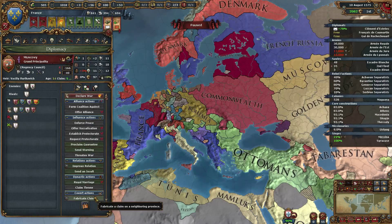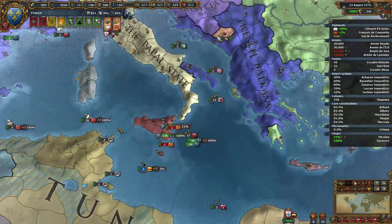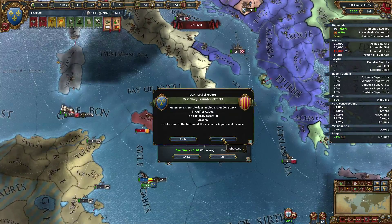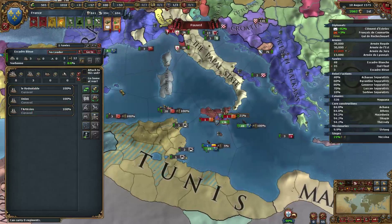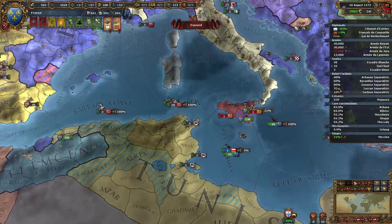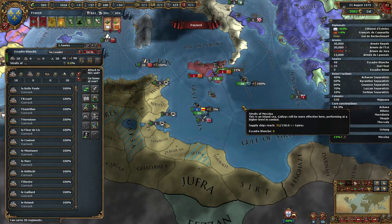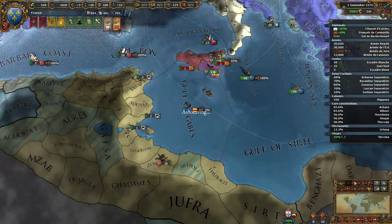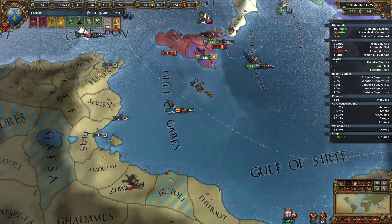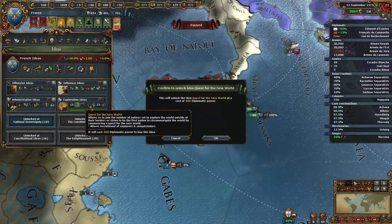No settlement. Gain one base tax. Conquest against Burgundy because they took some provinces that we already had. We just got a board attention event. Let's get some more claims on Muscovy — at this point I don't really care, just get them all.